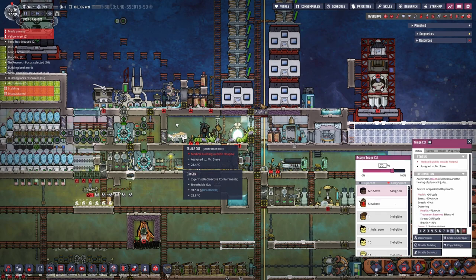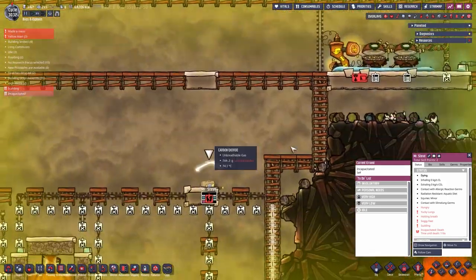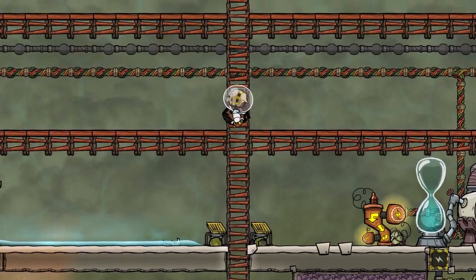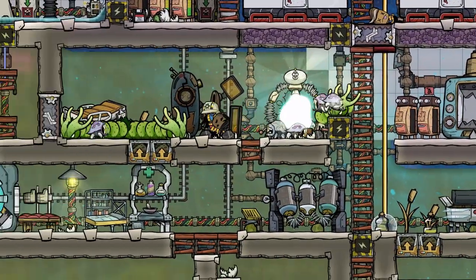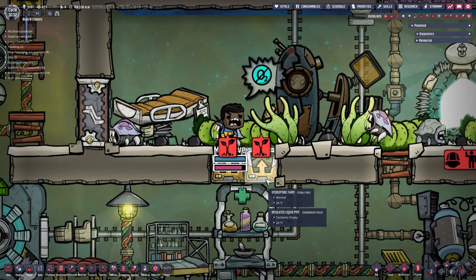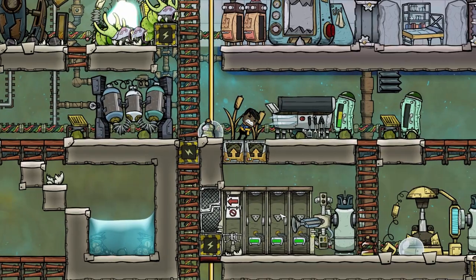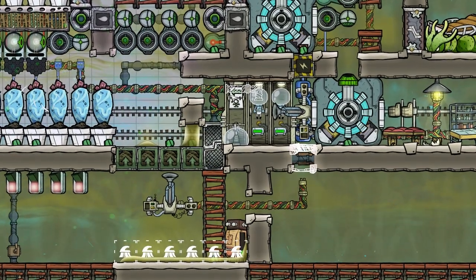Do we have a triage cot? Yes we do. Make this the highest priority for Mr. Steve and check if any other dupe is actually saving him. Ada is on it — thank you Ada for being very helpful. At least one dupe does what they're supposed to do. Mr. Steve, hold on. Come on Ada — just dump them there, not even putting him on the triage cot. Are you suddenly fine Mr. Steve? What happened? Absolutely weird. Ada is taking care of things. Mr. Steve just got up and grabbed something to eat.